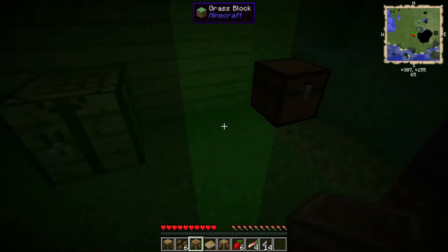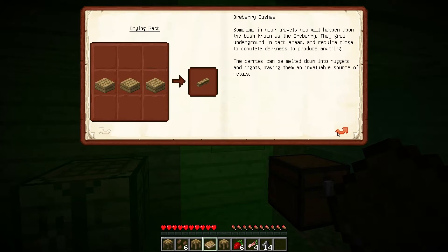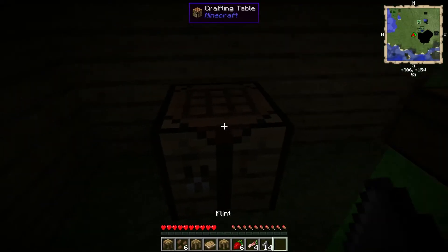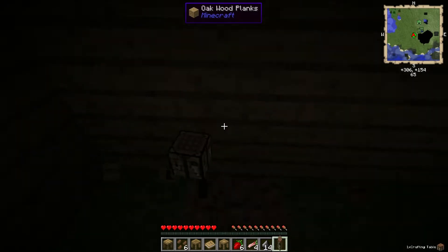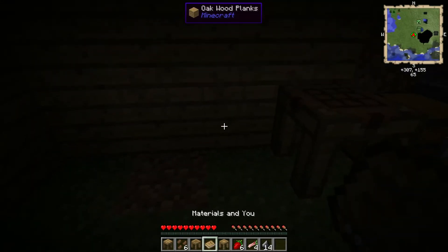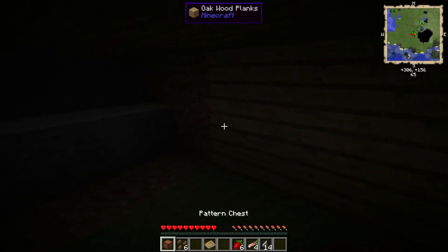That's it for the tables for now, until we need to make a tool forge. Let's also turn our crafting table to make it look a bit more stylish - put that in the crafting recipe and we get a little crafting station. Let's put that there - stencil table, tool station, and part builder.